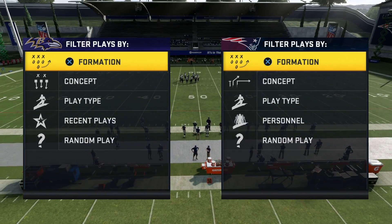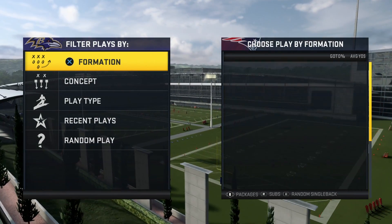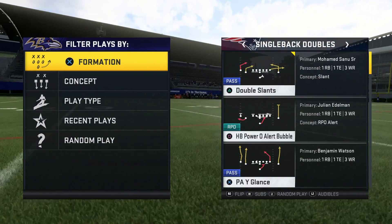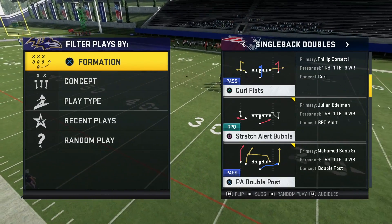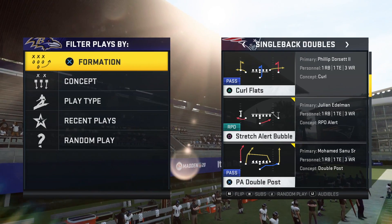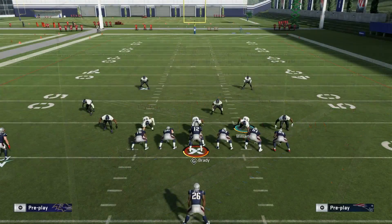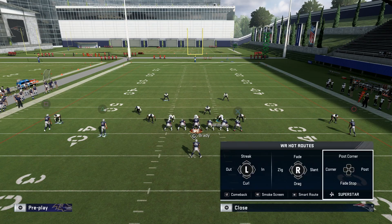We are now in practice mode. I'm in the Pats playbook out of doubles. A lot of newer players love to hit out routes especially when you're in a cover three. They would like to have some type of play like PA double post on the bottom with a skinny post from the slot receiver. What that does is it splits the two high safeties into cover two.